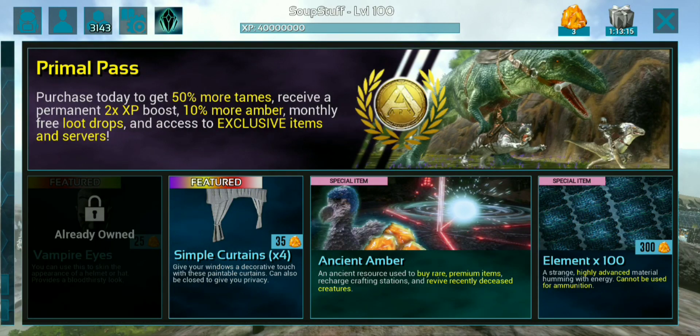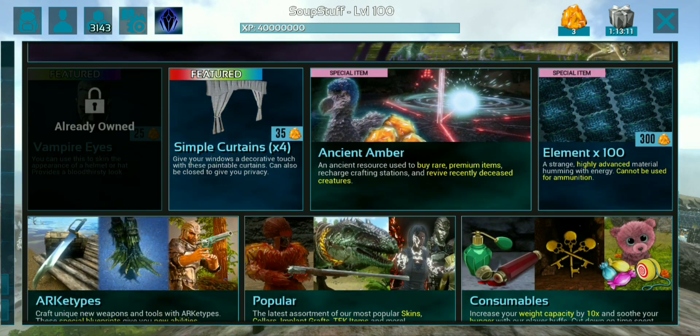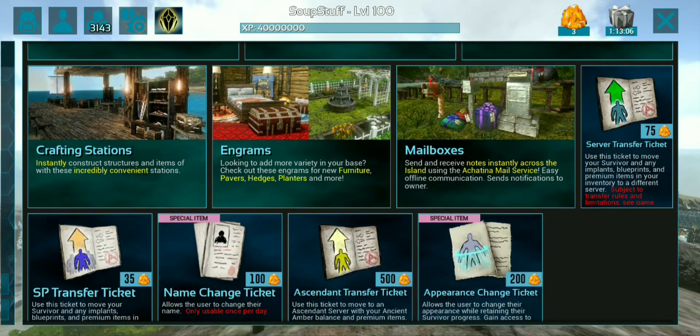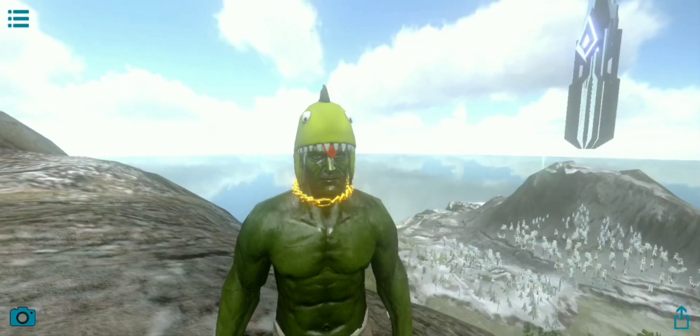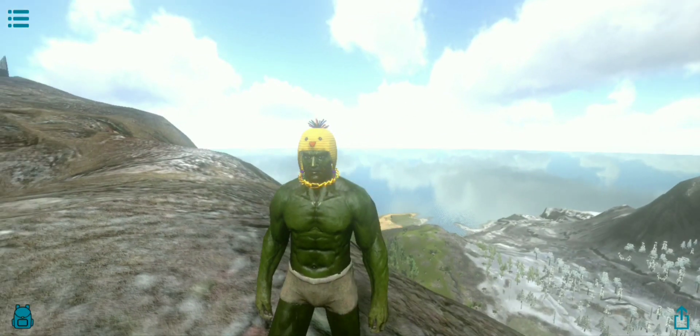Unlike Arc on other platforms where you have to buy the maps, ArcMobile has a shop where they can get their profit from. This shop ranges from many different items like cosmetics, engrams, tech items, crafting branches, and many more options. Here are a few of the cosmetic options I own.